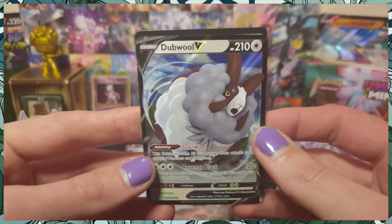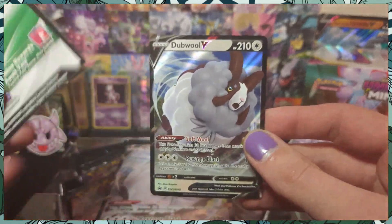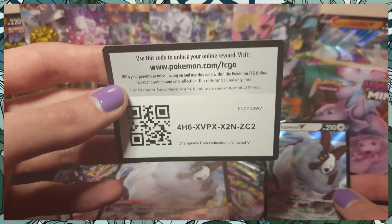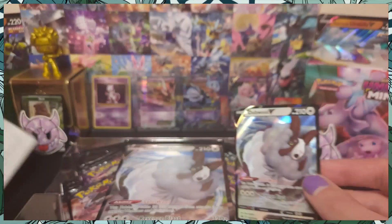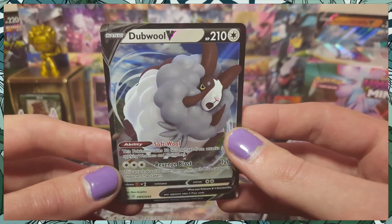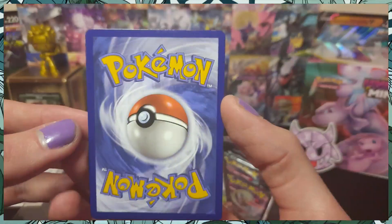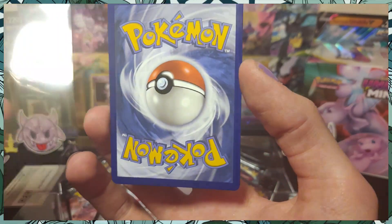There he is — Wooloo V — and behind it a nice little code for you guys. Well, for one lucky person who's fast. Get it! Put that to the side. Oh my god, that is such a nice looking card too — that's actually in really good shape. Sleeve it up.